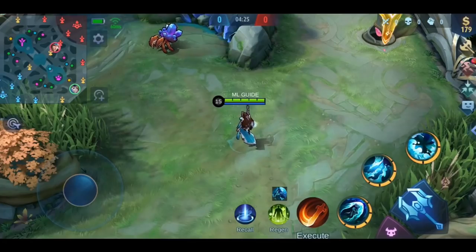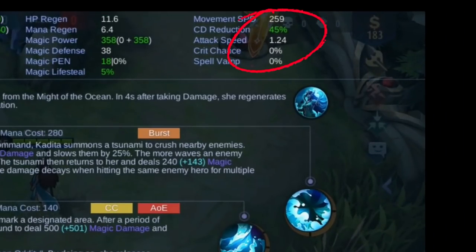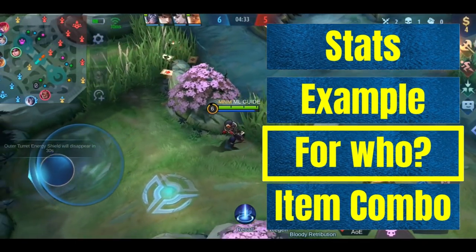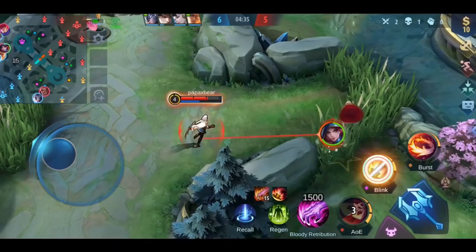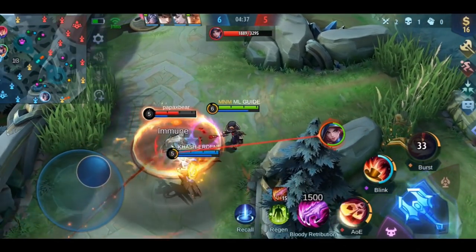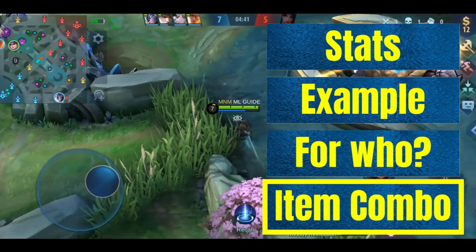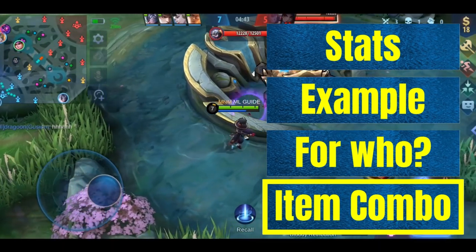For the second effect, the maximum cooldown reduction is normally capped at 40%. With this item it increases to max 45%, which is really great for all magic based heroes who rely on cooldown reduction items — for example Cyclops or Heroth. So who's this item for? You want this item for magic damage based heroes who have a high mana usage and benefit from the cooldown reduction.